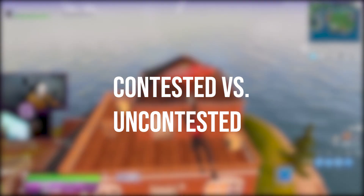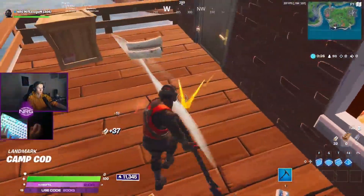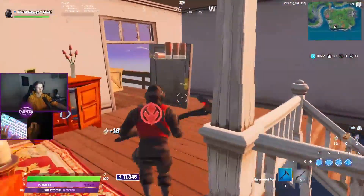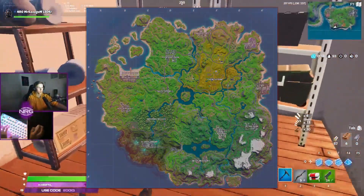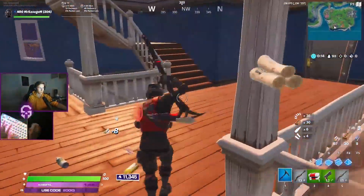Tip of the week, week one. Let's talk about uncontested loot pathing versus contested loot pathing. If you're hearing this and you have no idea what I'm talking about, this is the time to learn. If you're a player that lands edge zone or any edge POI, you need to have a different loot path when contested versus uncontested.